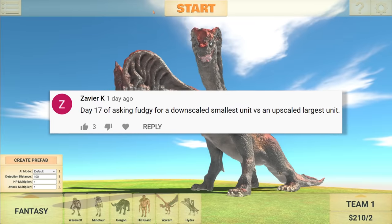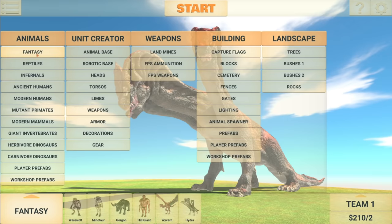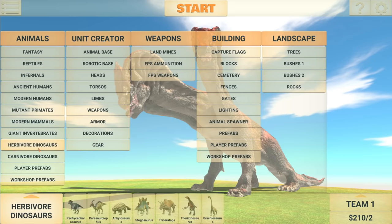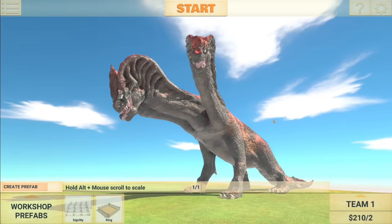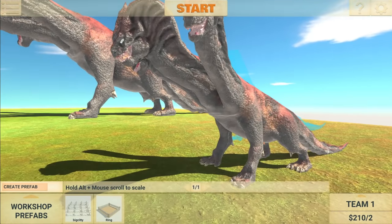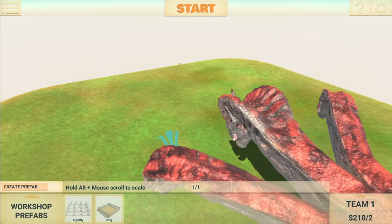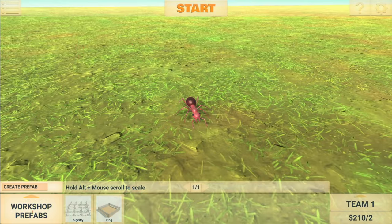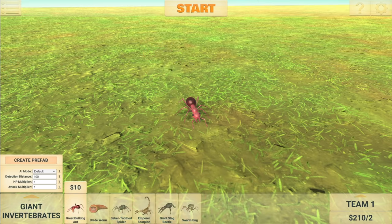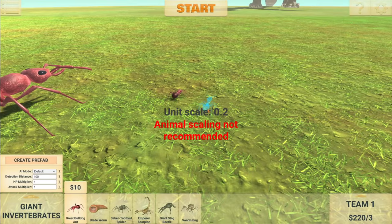Next suggestion: Day 17 of asking Fudgy for a downscaled smallest unit versus an upscaled largest unit. I don't actually know what the largest unit is in the game — it could be the Hydra, Gauru, or the Brachiosaurus — but let's stick with the Hydra. It looks really cool, so this has been scaled up all the way to five. And in comparison, this is what a normal Hydra looks like. What about the smallest unit? It's an ant, scaled all the way down to 0.2.